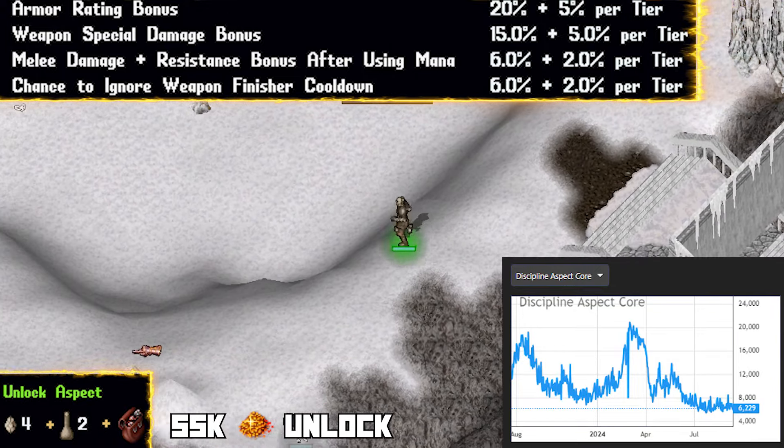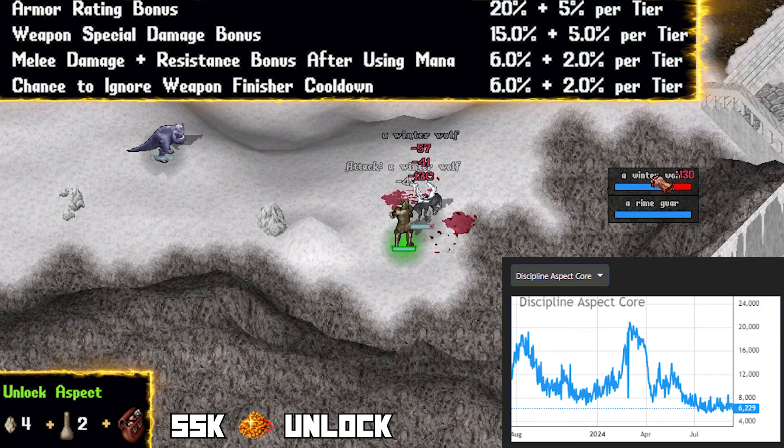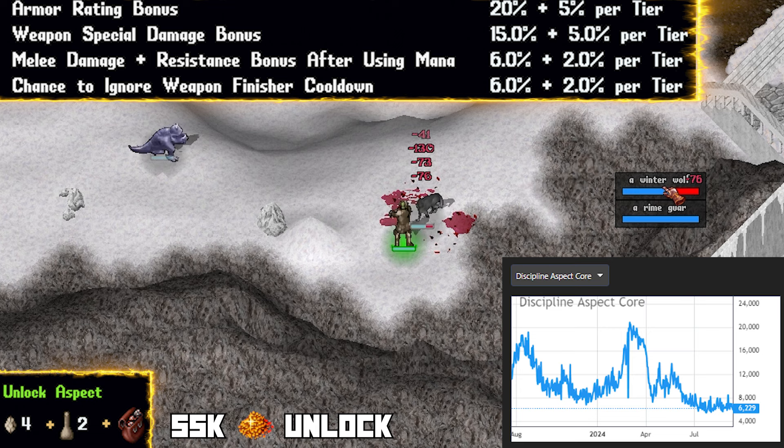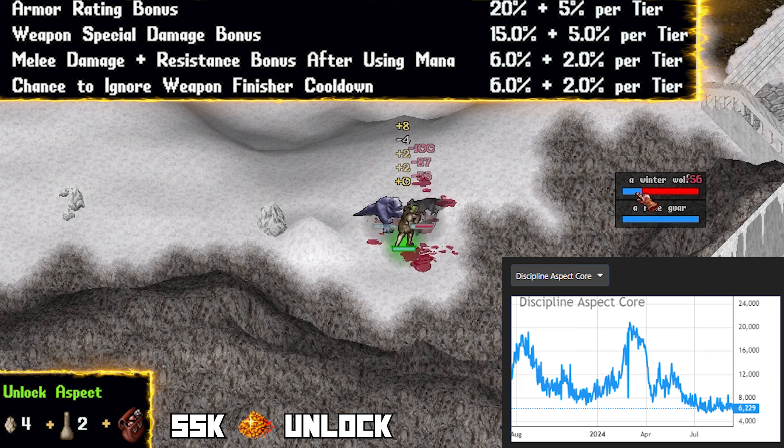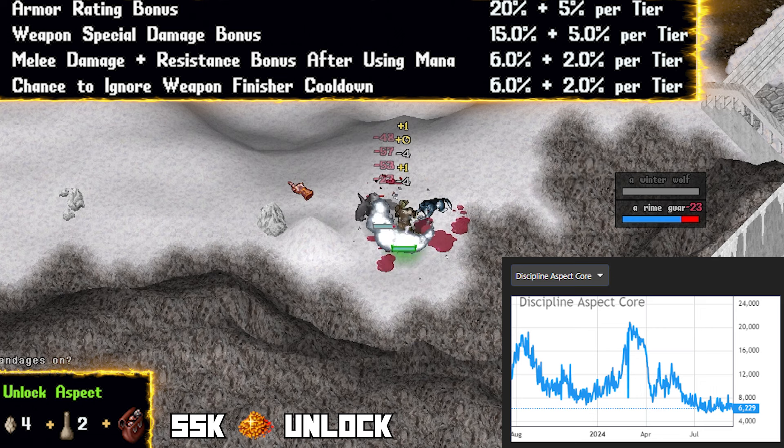Lastly, there's a chance to ignore weapon finisher cooldown. While great, you do need tier 5 and a weapon codex to even activate the finisher. It seems like I'm being negative on this one, but if you're a wrestler going to crab stance, you're a defensive powerhouse starting out. Not much around your level of farming can kill you, and this aspect does in fact snowball into something more powerful around tier 9. You're kind of pigeonholed into a pure dexter with this aspect though — I haven't really seen a mage discipline build running around.